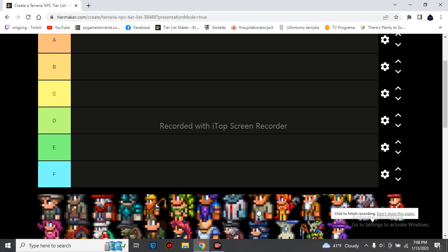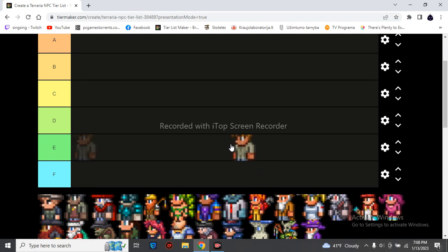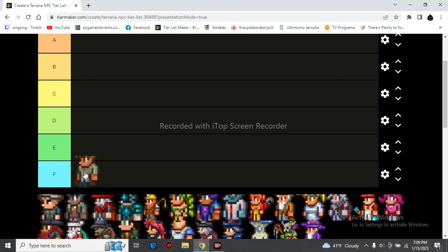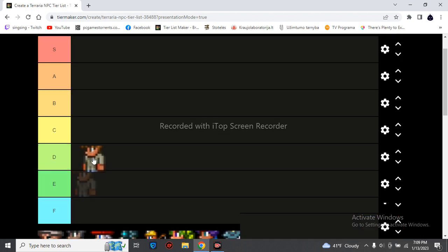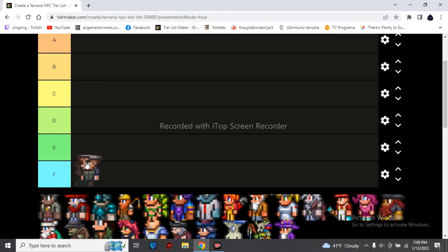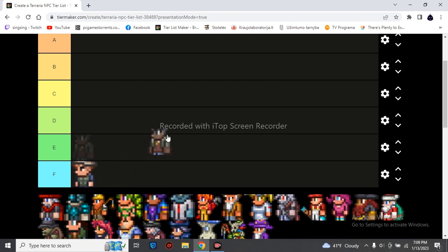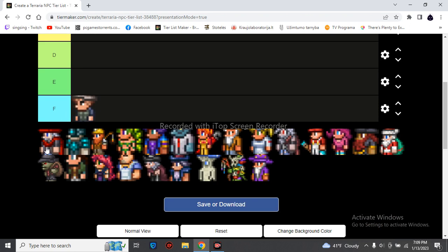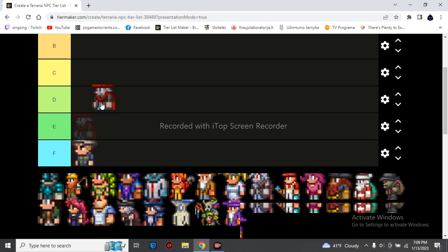Hey, welcome to another video. Today we are doing the area of villager tier list. The Guide is big — I really use a lot of the Guide in the area. Most people after Guide me. He also used to use null of flash. The Angler — I'm too lazy to do fishing quests. You can buy bullets and he sells stuff. He's easy to get pylons with, so maybe a B. Chippy Gaming, okay.